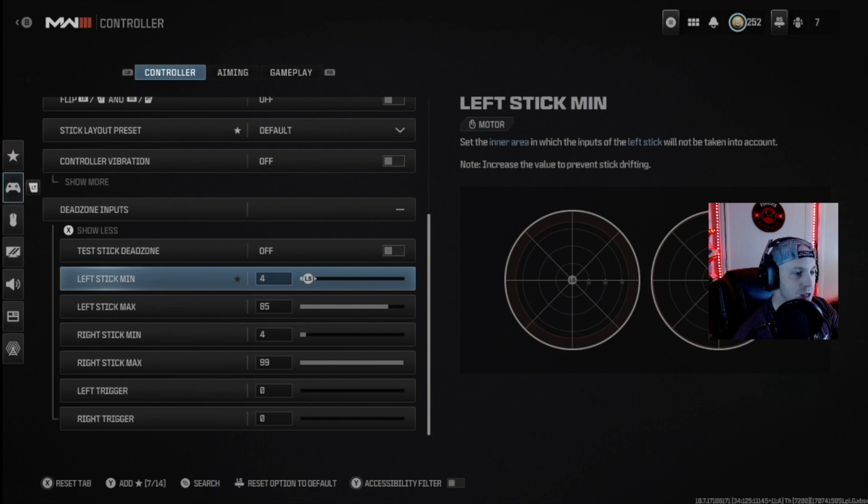That 85 max means I only have to push the stick 85 percent of the way to get maximum effort, so I'm getting to that sprint a lot faster. For the right stick, I have a minimum of four — I have a little bit of stick drift there too. I like to have a right stick minimum just so I'm not constantly rotating while moving and reloading; I'm keeping sights down on the targets I'm trying to engage. Feel free to pause the video and see what works best for you.